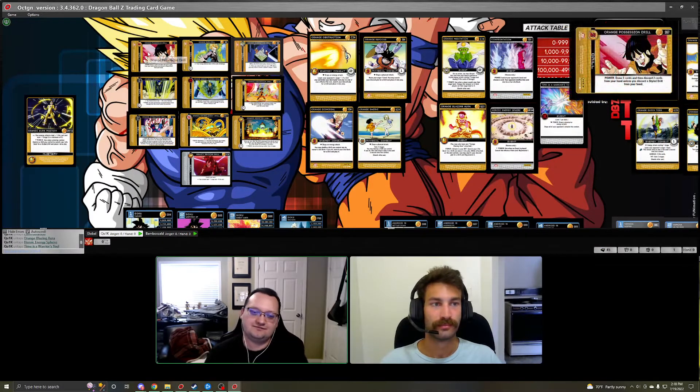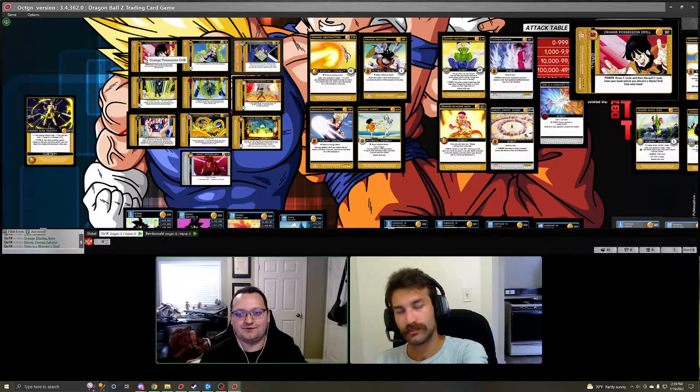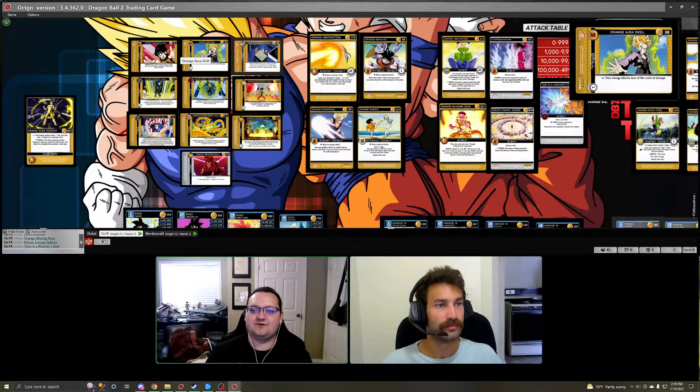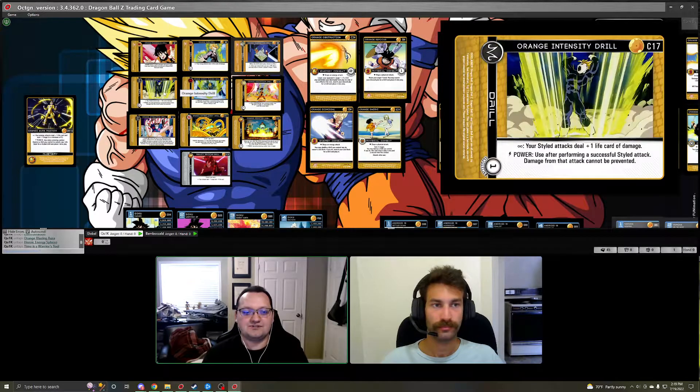First we have Possession Drill: if you draw any extra drills in your hand, you can draw two cards then discard two cards or discard a style drill from your hand — it's a way to hand-filter in a drill-heavy deck. Orange Aura Drill gives plus two life cards of damage. Orange Examination Drill makes it so when you have an energy attack with a hit effect, you can additionally raise or lower a player's anger one — great anti-anger — and when it enters play you can destroy allies.